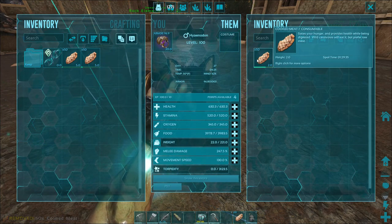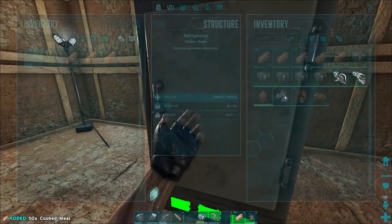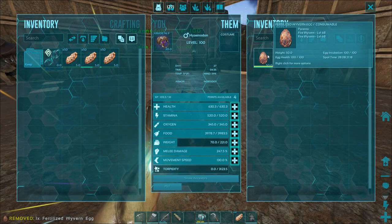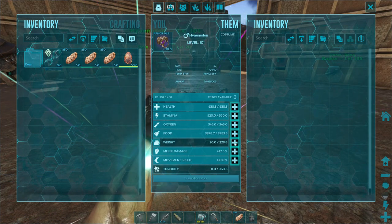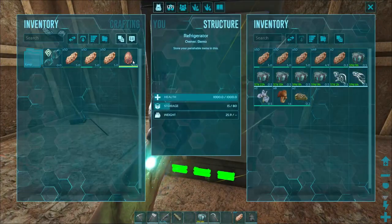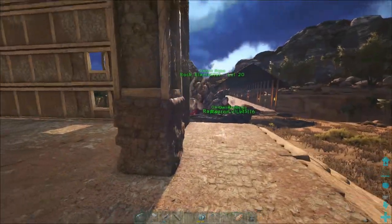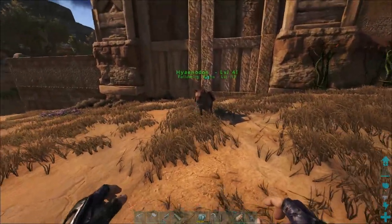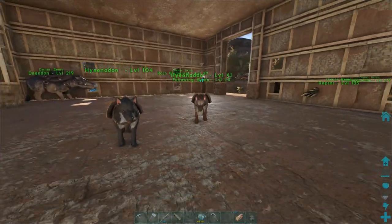One stack of meat weighs five pounds normally — in his inventory it's two pounds! So he gets a weight reduction, and the spoil timer is eleven minutes versus an hour twenty-nine. Not bad. Can he carry an egg? He can — no weight reduction, but spoil time is twenty-eight days. So he still preserves it — he really is just like a mobile refrigerator. We'll definitely put points into their weight and health to keep them alive. We'll use them for egg runs and as a mobile refrigerator for lamb chops mainly.